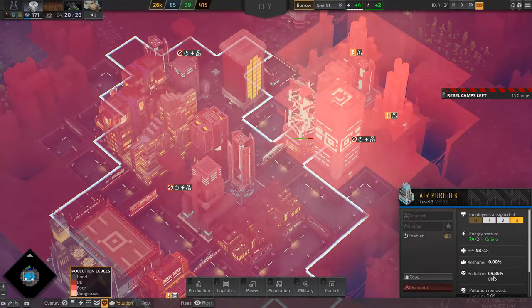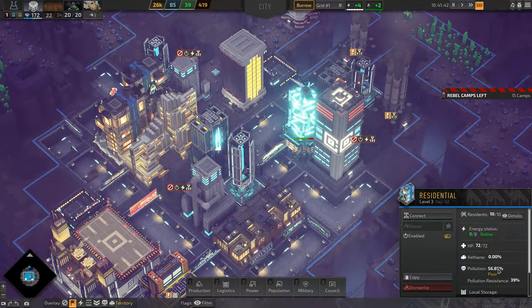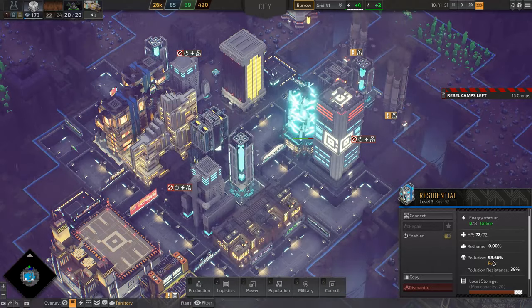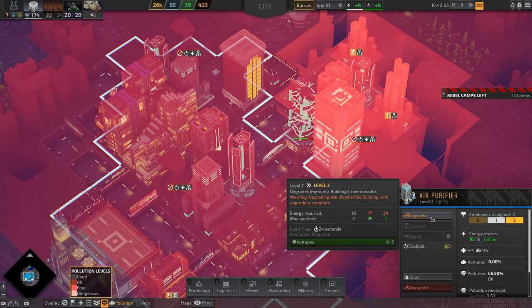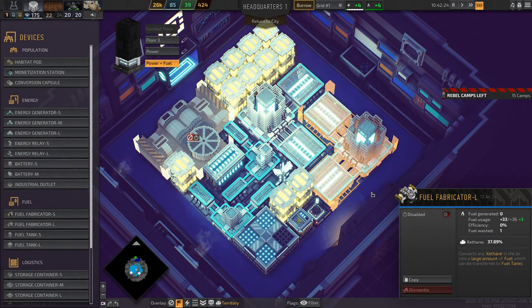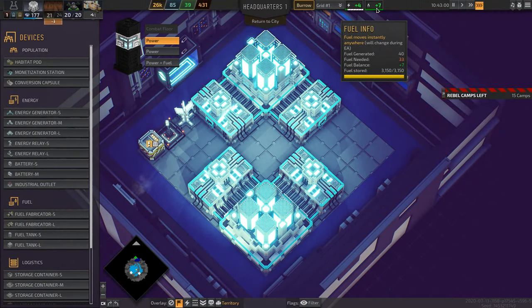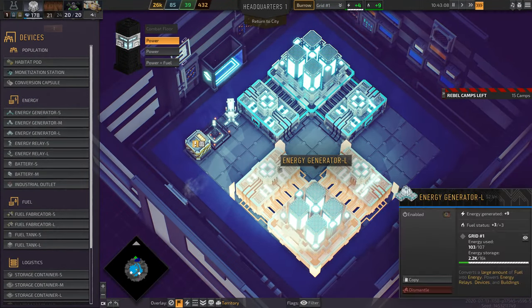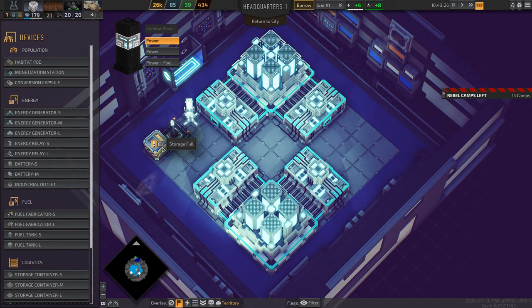This air purifier is at level 3 and it's barely managing to fight off the pollution, while the other is level 2. The residential buildings at level 3 have pollution resistance up to 39%, but pollution is up to 60. Leveling up the air purifier further requires even more energy, which I'm currently short on. I'm going to rename HQ floor 3 to 'power' since that's where I'm adding generators, but I may need even more fuel to supply them all.